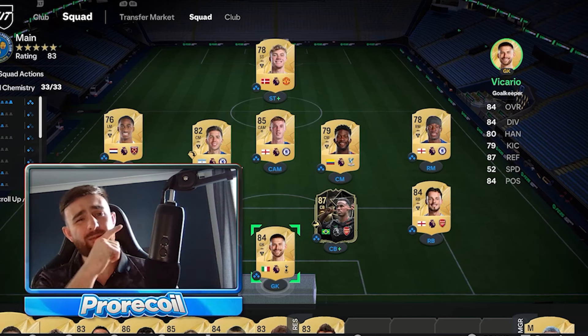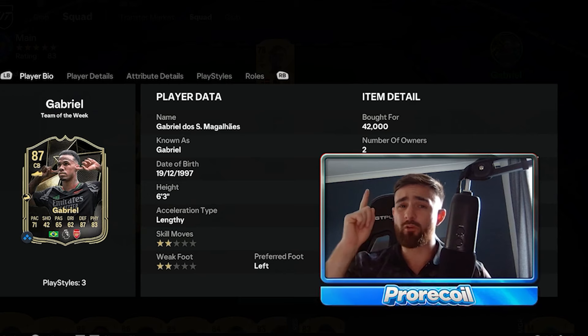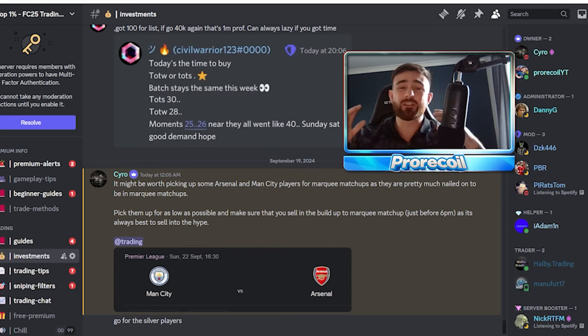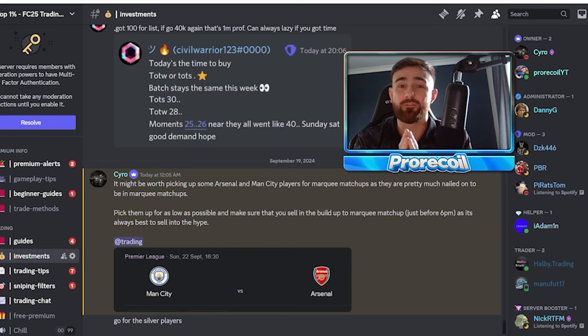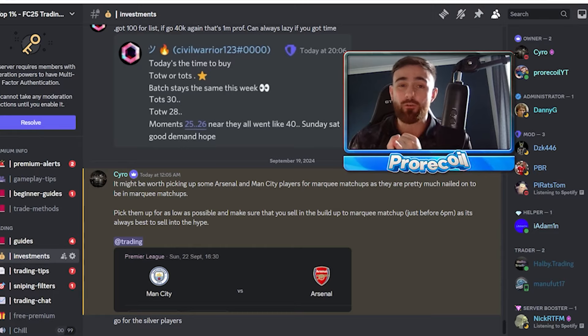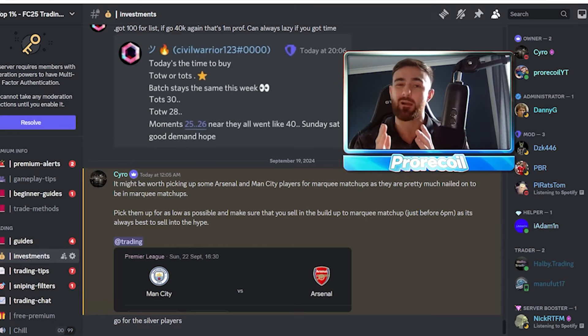Not only do I already have a pretty damn good team for day one, with both tradable in-forms and England's best attacker, I also have 50,000 coins. And that is because I'm part of the best Discord in FC25 — I'm not only part of it, but I'm also a part owner. If you want to join too, there is a free trial for the premium and a free Discord linked down below.